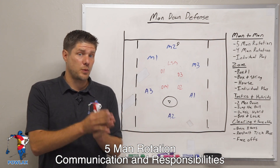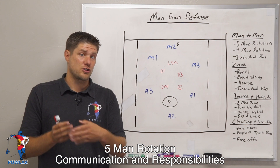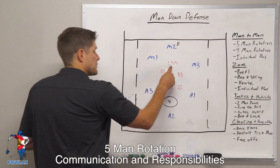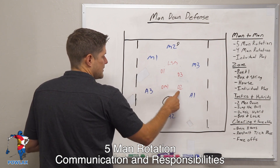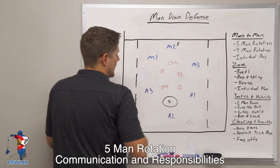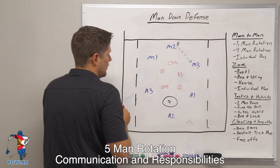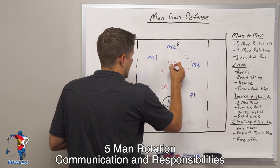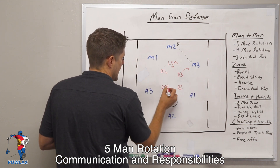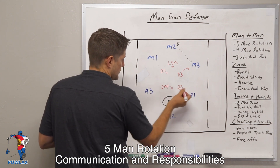Now as the ball swings, each player is going to have to shift their responsibilities according to their relationship to the on-ball defender. So right now the LSM is ball, D1 is left, D3 is right, DM1 and D2 are twos. But if M1 passes the ball to M3, now D3 becomes the ball, the LSM becomes left, D1 becomes a two, DM1 remains a two, and then D2 becomes right.